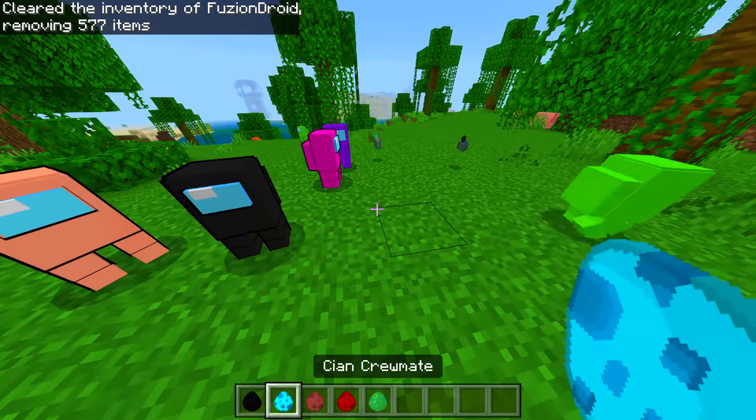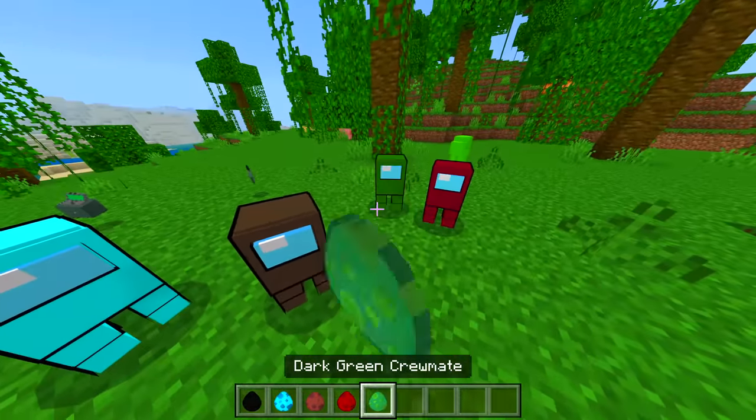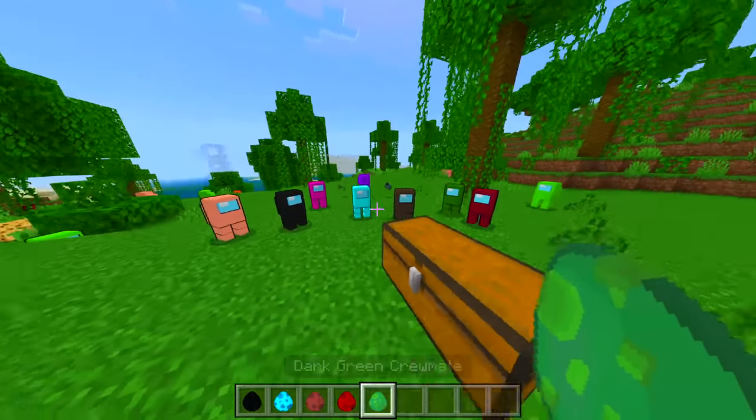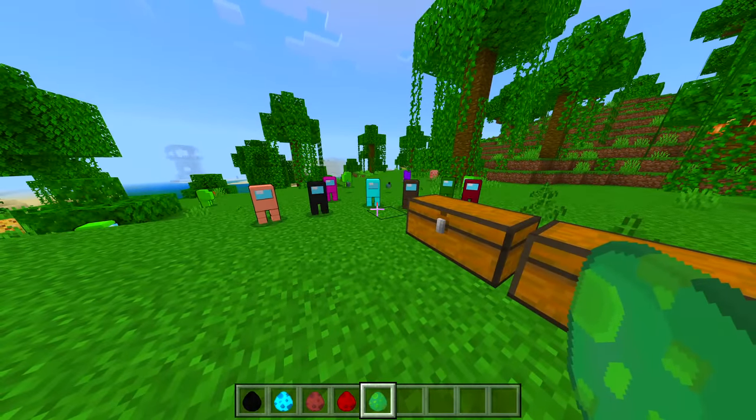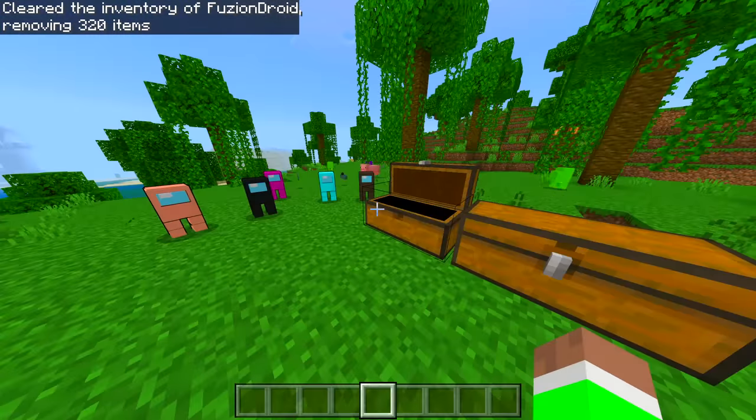We got a green crewmate as well — very nice. We got a few more: a black crewmate, cyan, brown, maroon, and dark green. Very very nice. All the animations and all that good stuff — very very sick.